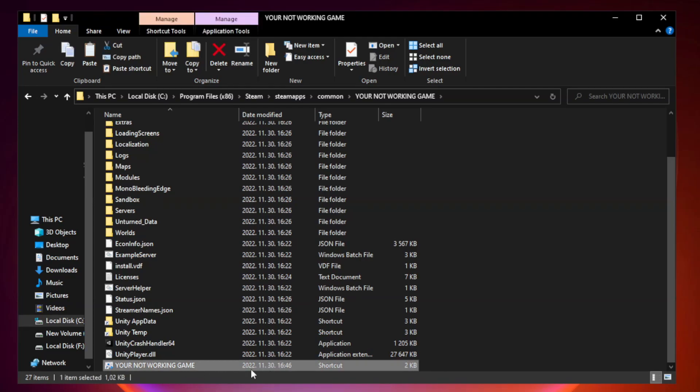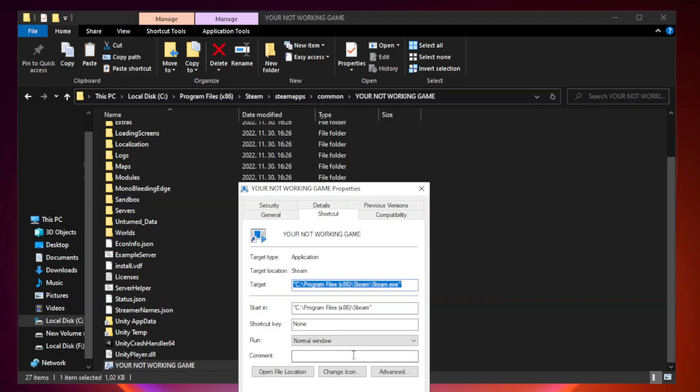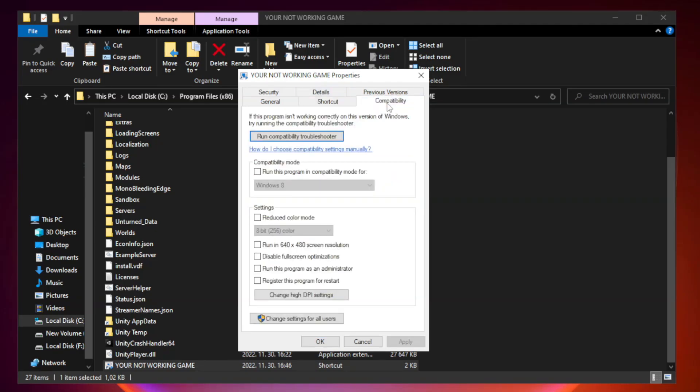Right-click your not-working game application and click Properties. Click Compatibility. Check Run this program in compatibility mode — try Windows 7 and Windows 8. Check Disable Full Screen Optimizations. Check Run this program as an administrator. Click Apply and OK.